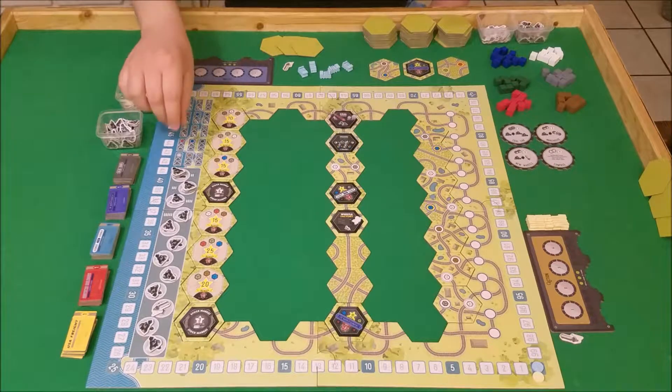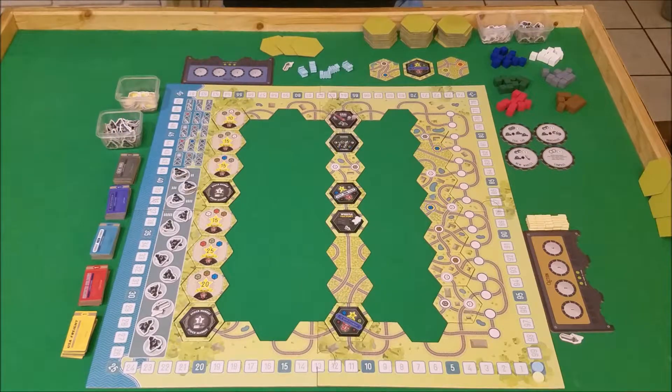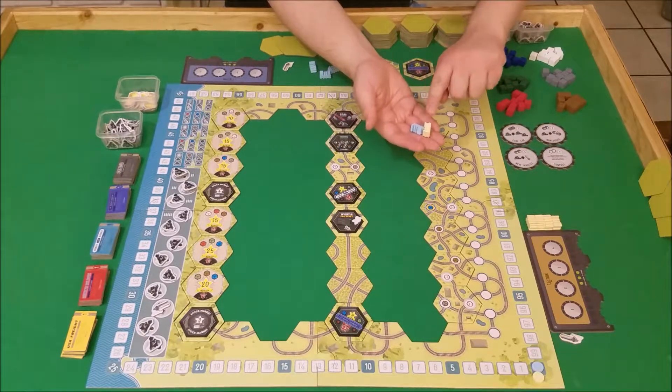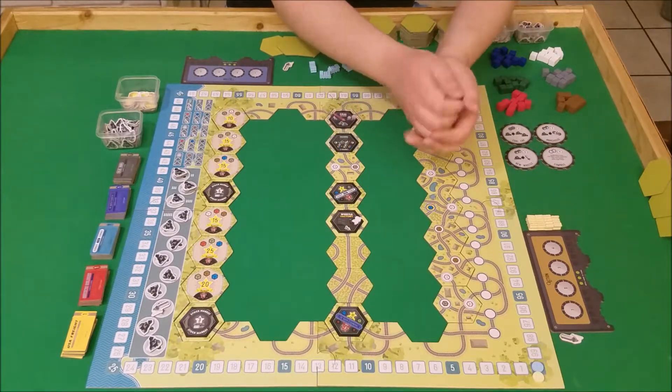So we'll start here with the first round. Why don't we pick a player? We'll just shuffle these up. Blue will be Chris, and yellow will be Wendy.